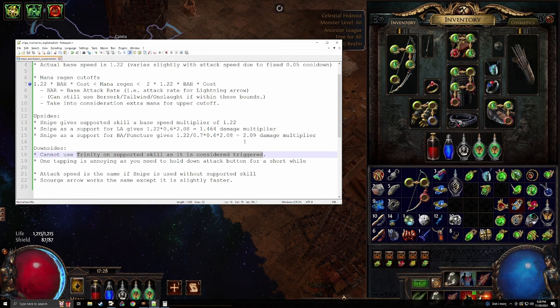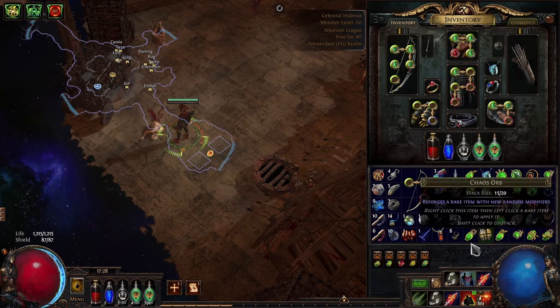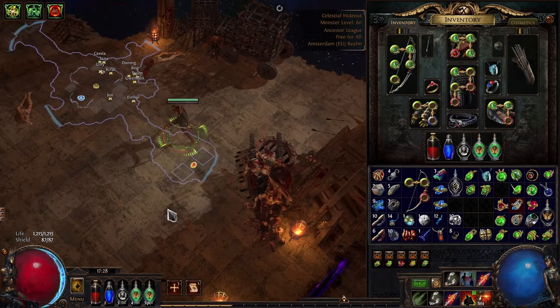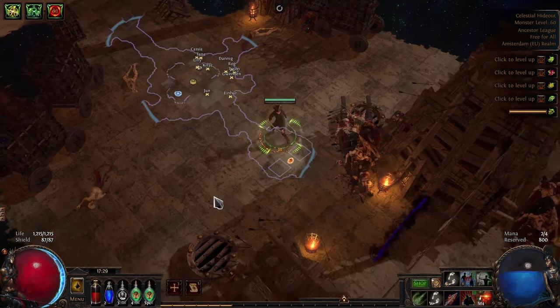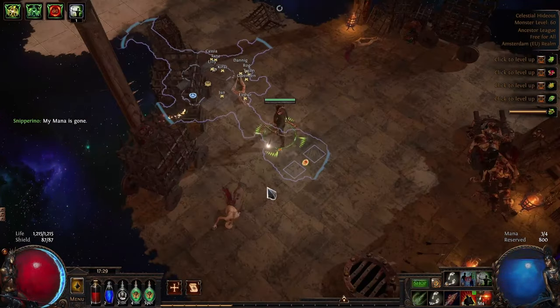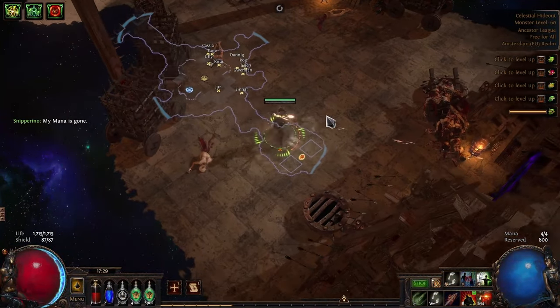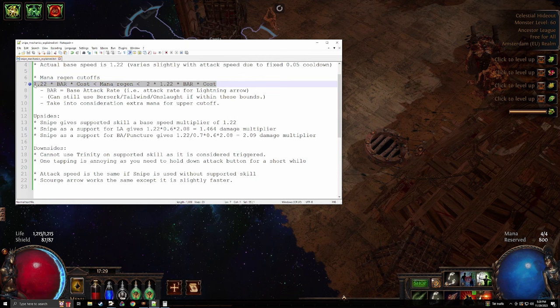If you're using burning arrow or puncture for whatever reason and you're not planning to use Trinity, Snipe can be a pretty good support. There is another downside to this setup though: if you're mapping and doing a single shot then running, if you have Snipe and just click, you are not going to fire anything. You need to make sure that you hold down long enough for the first stage to trigger, otherwise it will do nothing. And the obvious downside is you need to manage your mana regen rate so that it stays between the two thresholds.